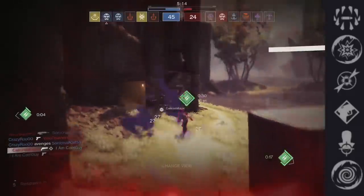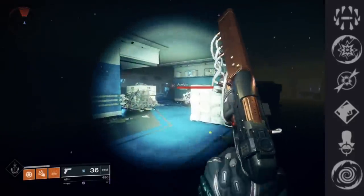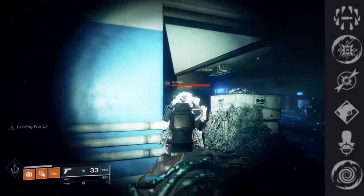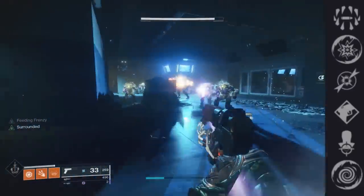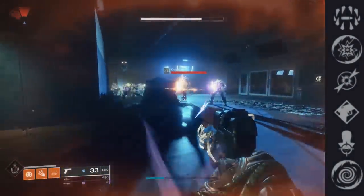The second perk node has Surrounded — this weapon gains bonus damage when three or more enemies are in close proximity. This happens a lot in PVE, and it's really a shame that Threat Detector isn't in the other node to pair with it. Surrounded gives 30% more damage when three or more enemies are near, with about a 14 to 15 meter range. In PVE content this is going to be up all the time — it's free damage and a great perk.